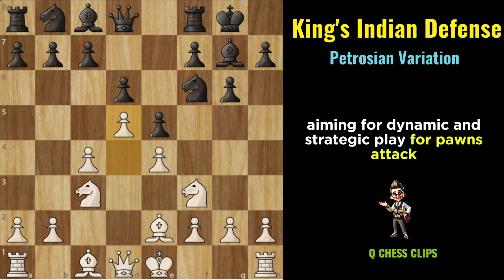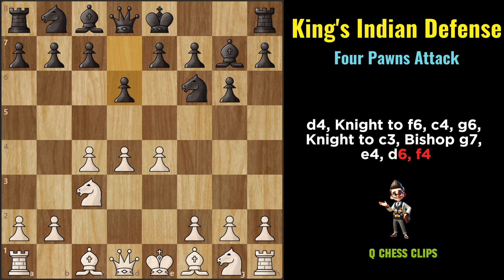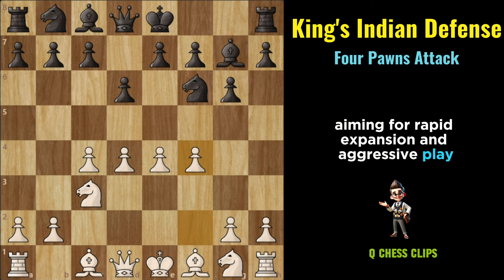Four Pawns Attack: D4, Knight to F6, C4, G6, Knight to C3, Bishop to G7, E4, D6, F4. The Four Pawns Attack is all about White boldly pushing their pawns forward on the queenside, aiming for rapid expansion and aggressive play.